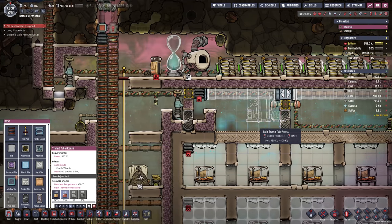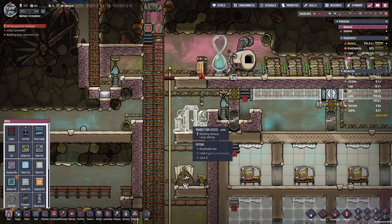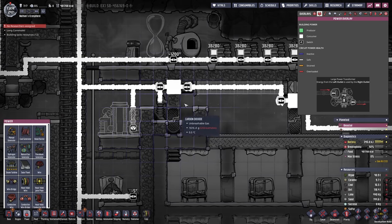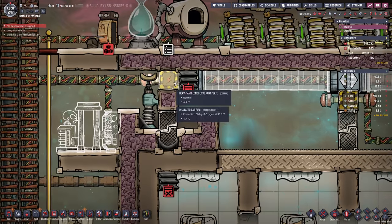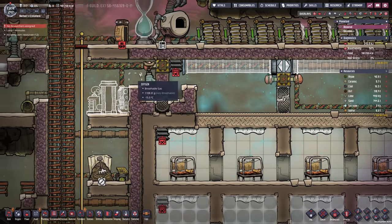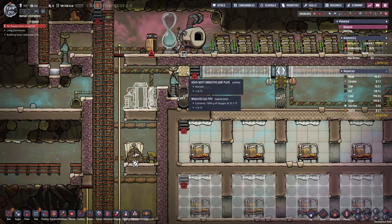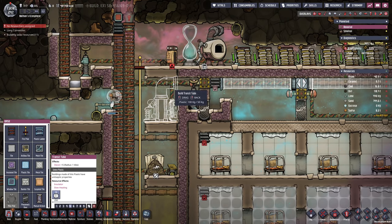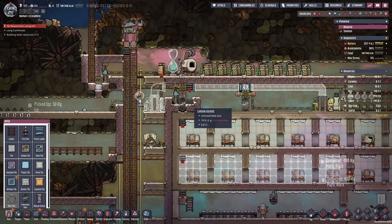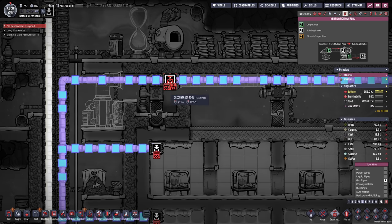Before we do that, I would like to permanently close off the base, which means I'm gonna set up a temporary transit tube access here. I want to make sure this has some power, and then we take apart this liquid lock and redo everything. I'm still researching, which means I need to wait a little bit since I'm gonna need Gene to help on the building project. Right here is gonna be another transit tube crossing, and I guess we can already take apart this gas vent here — I'm not gonna need that anymore.